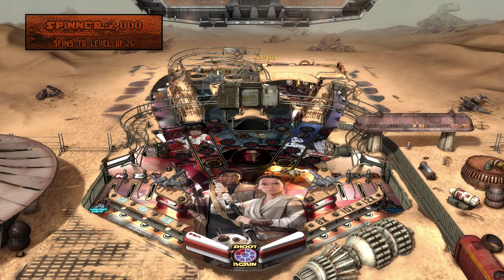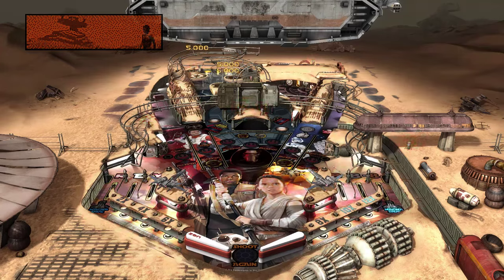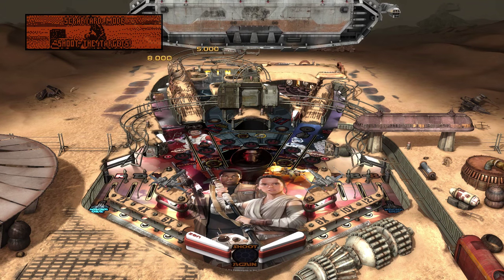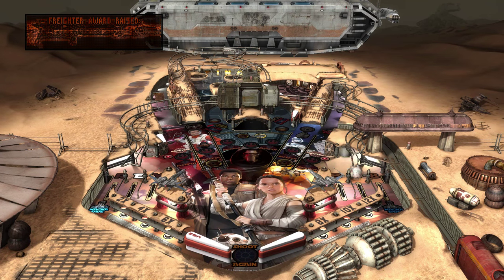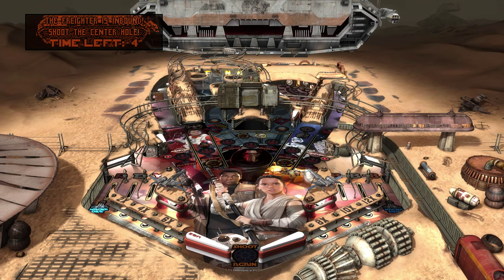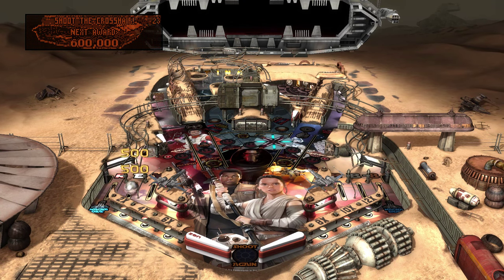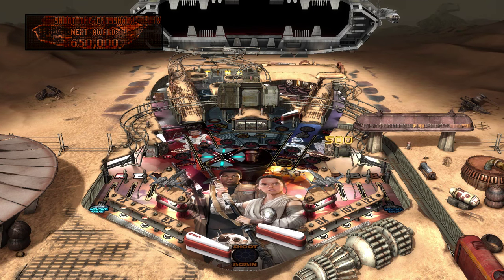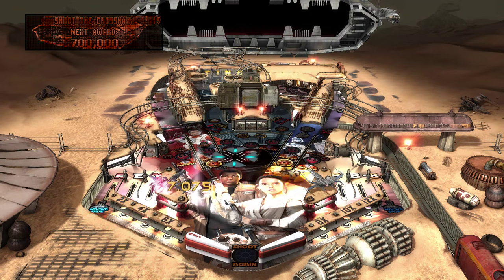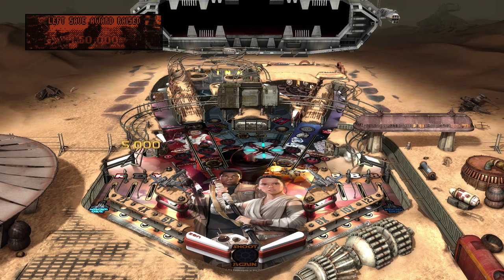What on earth is that coming from the sky? Is it a bird? Is it a plane? No idea. Can I go in there again? I see Rey up there. Hello, Rey! Oh, I see — went in there again. Bloody hell, what's this now? Whoa! What on earth is going on? If I get the ball in there, it goes in there and gives me a bunch of points. Awesome! That is awesome.